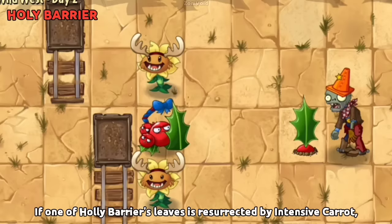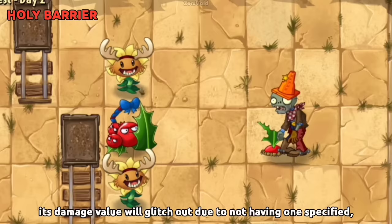If one of Holly Barrier's leaves is resurrected by Intensive Carrot, its damage value will glitch out due to not having a specified value, causing its damage to underflow.